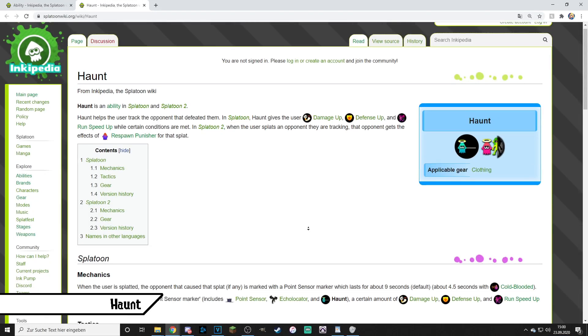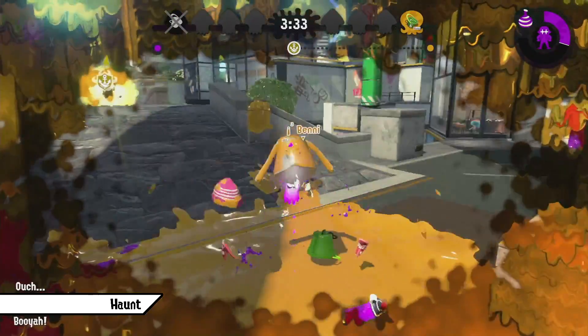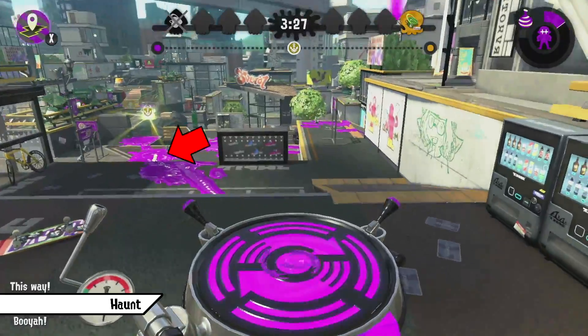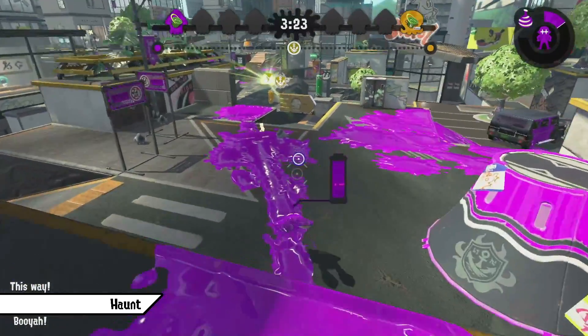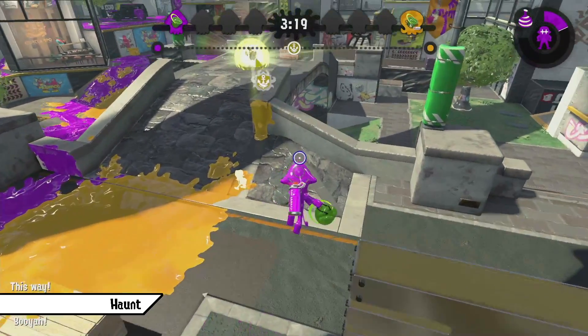Haunt shows the location of opponents that splatted you — only to the user — via a white silhouette seen through objects, only while the opponent is not submerged in ink and only within a certain distance of about a Bamboozler's range. Again a Slayer-oriented ability, but since it's weak in nature it doesn't see much play. If you want to use it, have it on a weapon actually able to hunt down the revealed target — having it on a mid-liner or back-liner would be a waste.